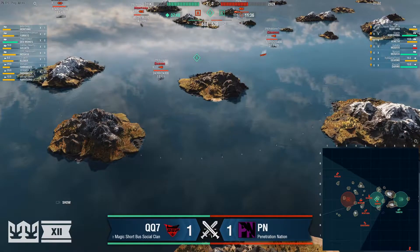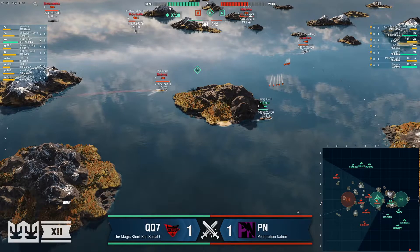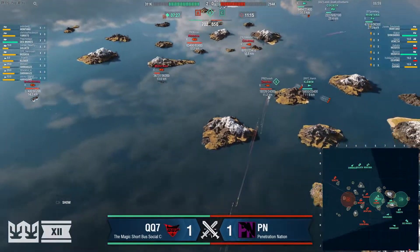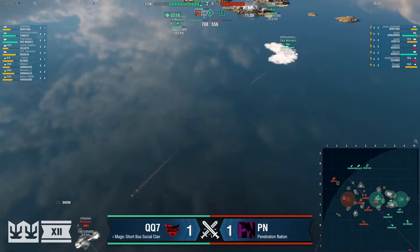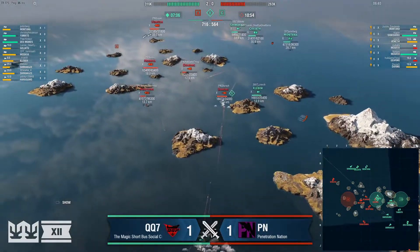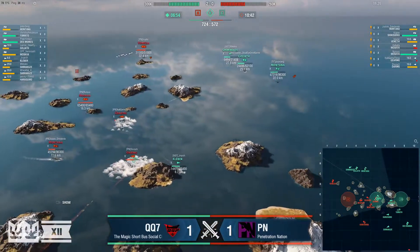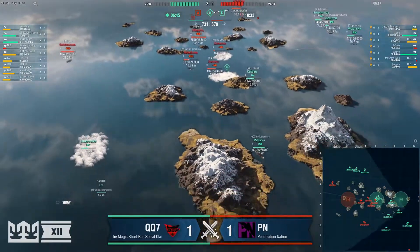There's the radar — Moskva has radared them both, so the Kleber is backing up. Harugumo's got shots on Triarch. All of this pivoted from that Kleber's play. Kleber gets out alive, Triarch is forced out. The Gearing of It's a Game Thing is down to 6,300 and I don't see how he gets out of this alive. Meanwhile, border watch 2021: 6A is at 15,000 health still alive, but the Des Moines isn't smoking — just chugging away. Goliath is now opening up on the Daring.